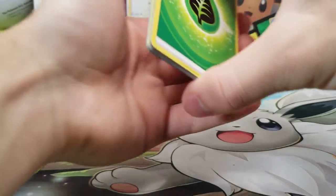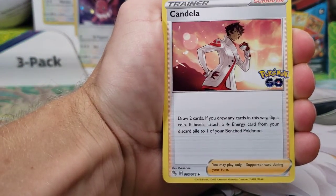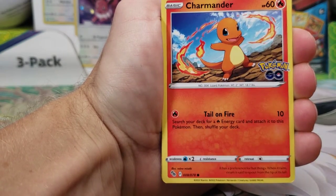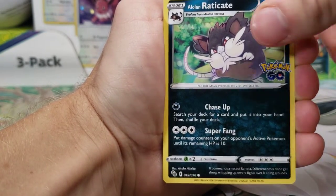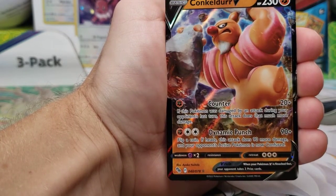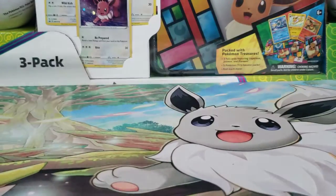Here we go, final booster pack. Let's at least get something in the rare or reverse holo slot. We got Candela, Ivysaur, Spark, Charmander, Eevee, Natu, Ambipom, Alolan Raticate, Reverse of an Ambipom again, and a Conkeldurr V. So it is an ultra rare, but just a regular V.